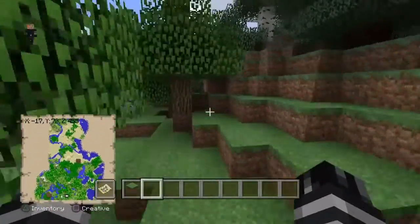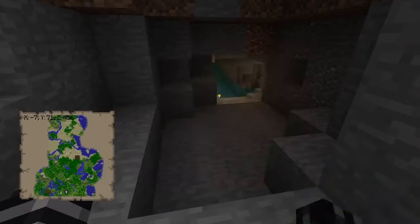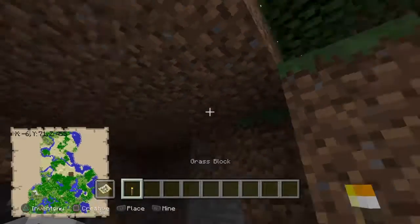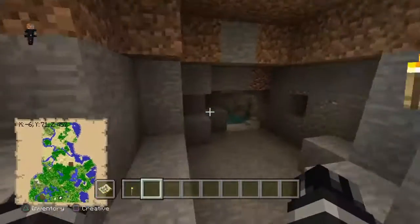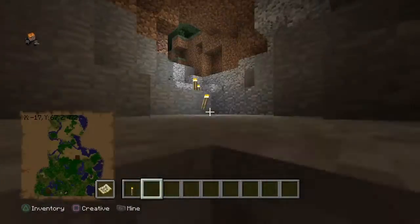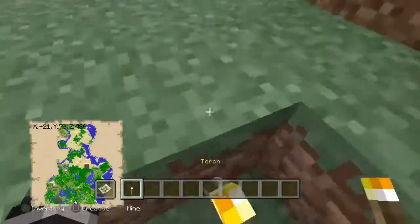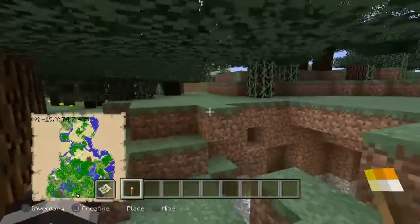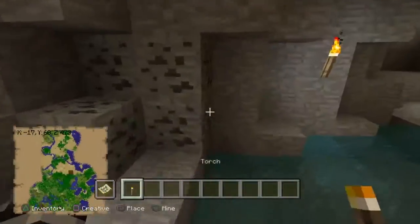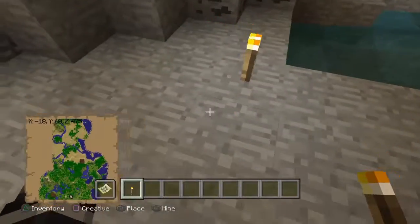So it looks like a normal thing. The way you get into our base is going to be through this natural area right here. I need to place another torch — keeping torches in my inventory. Down into here, or of course right here — down in. It's perfect. Our base is right here, so I need to break this block.